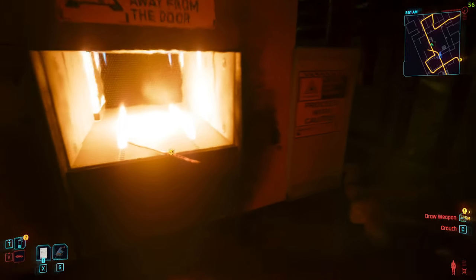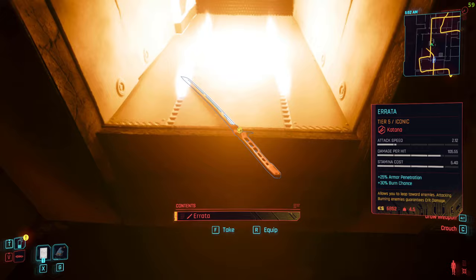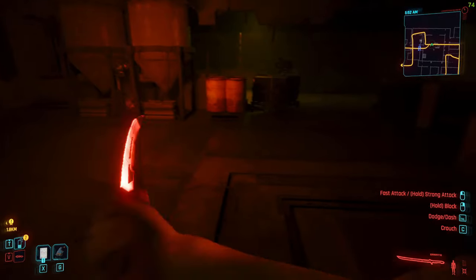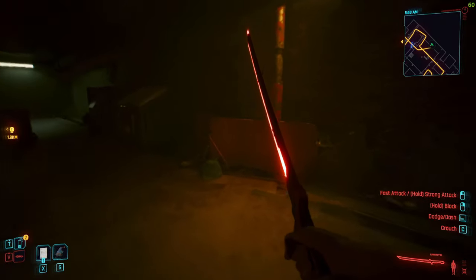You go to this furnace over here and there it is — it's called the Errata, and it puts enemies on fire. I'm personally not interested in melee weapons in this game, but I thought some players might be interested, so I'm making this video.